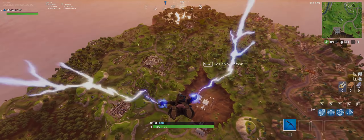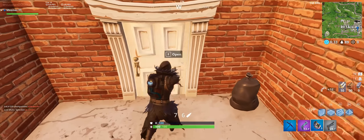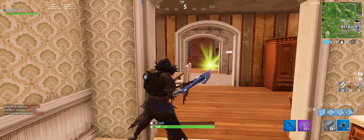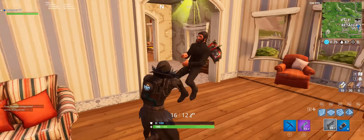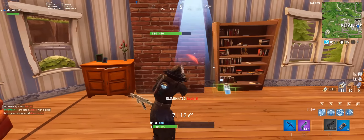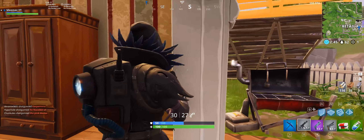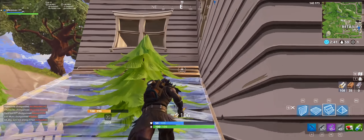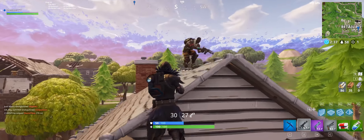I just got a chest — boogie bomb! I'm trying to boogie bomb — oh I think I got him, yeah! Let's go get him. He's right on top of me, let's go over here and build this jump. All right, he's done, oh he's right there!